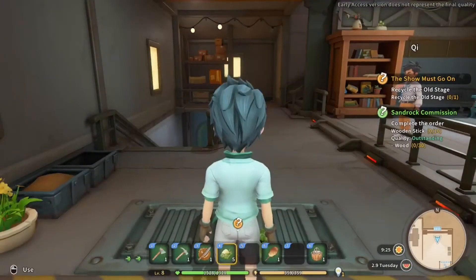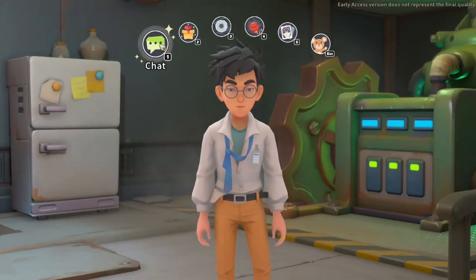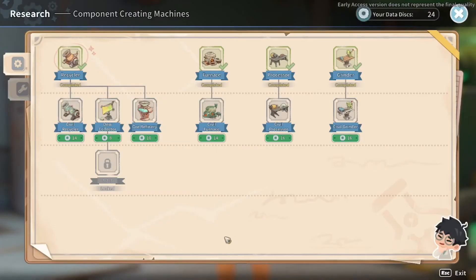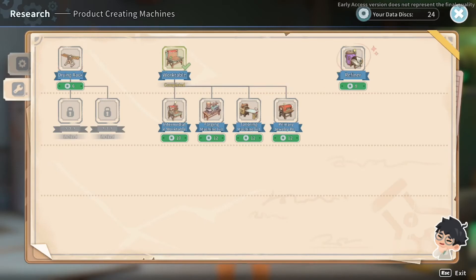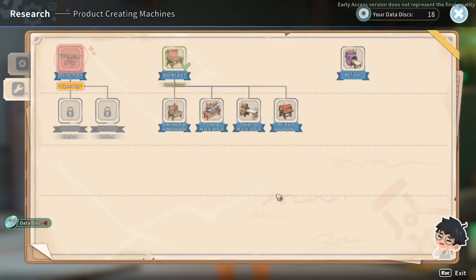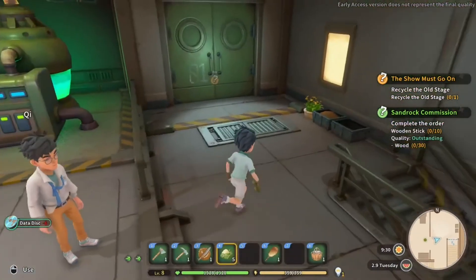I don't think there was a cooker or anything at the research station - it was just forges and grinding machines and stuff. Let's come over, we've got loads of data disks. If you don't have business with me I'll be going. You're a joyous ray of sunshine, aren't you? 24 disks - we've got an ore refinery, a dew collector, civil recycler. Drying rack, refiner - makes sure that allows one to increase the quality of already made items, that's not bad. Drying rack - a device that dehydrates meat making an extremely delicious treat.